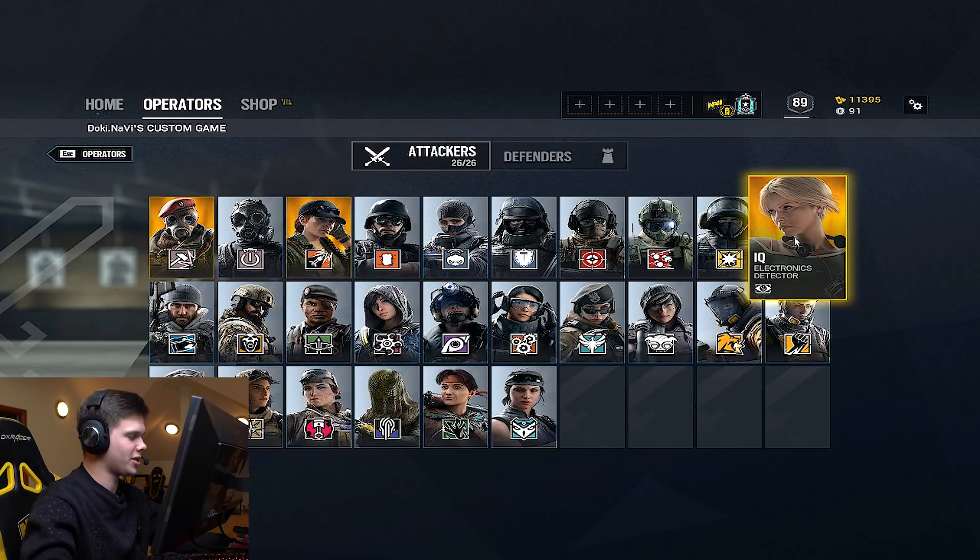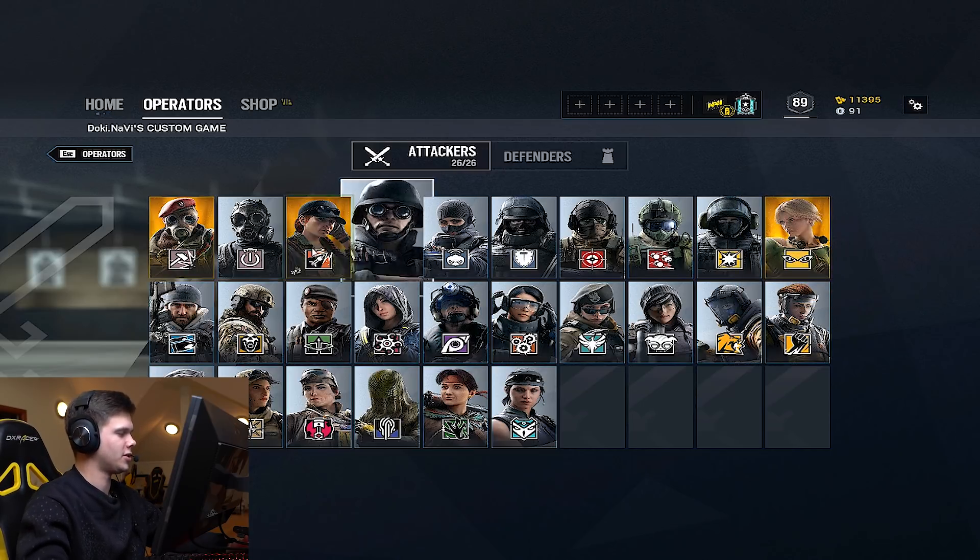The best combinations for IQ would probably be Thatcher — Thatcher's the best one, especially on Cafe. Like I said, you can go above and IQ where the ADS's are and throw Thatcher grenades. If you're lucky, you can get two ADS's with one Thatcher, and that's all the ADS's on the map cleared. So if you took four nades and you don't have to worry about ADS's — you can just chuck them, take a Ying, throw the candelas, and nothing's going to catch or stop them.